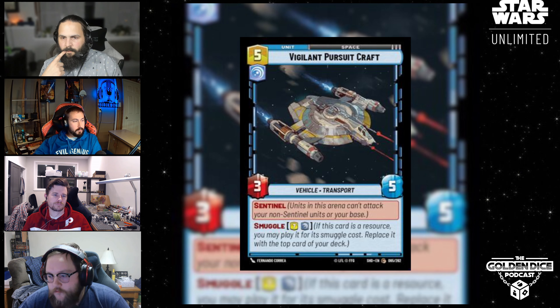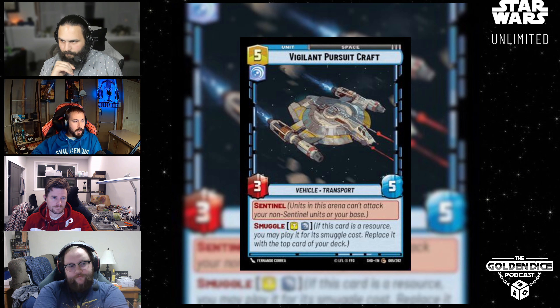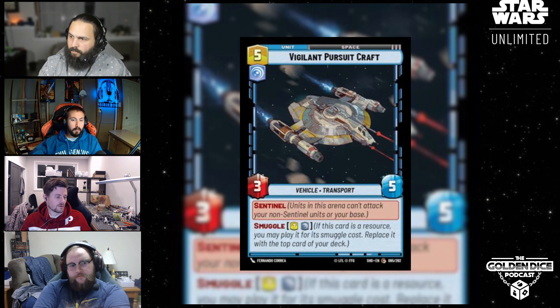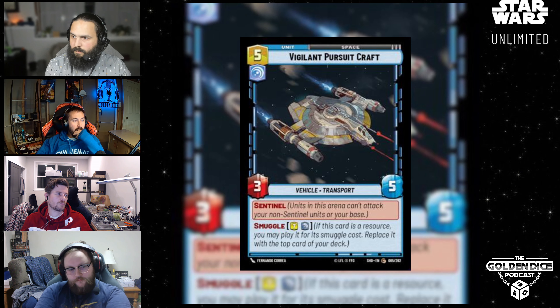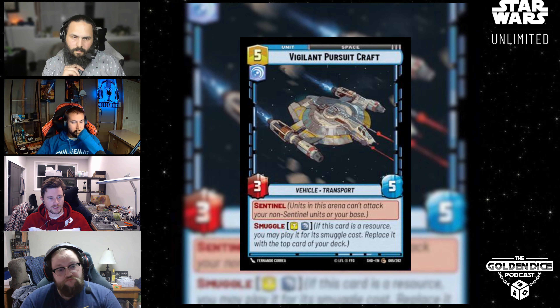Unless it's limited format where you're like, they've got a big space unit, I need to get something — pull it out, kind of thing. There is something to be said for that five health bump in the sense that most two-drops in space only attack for two. So that five health bump could have you absorb a whole additional attack from a little unit. But the problem comes in if they have a two and a three coming at you, then that five health is the same as the four.